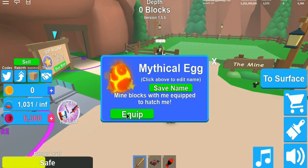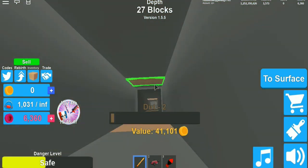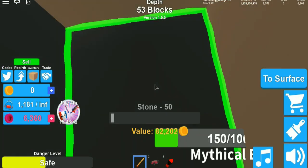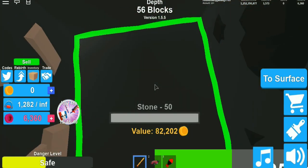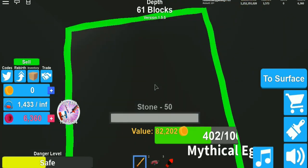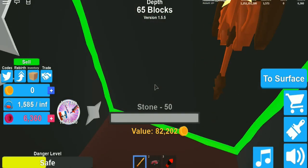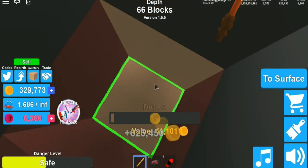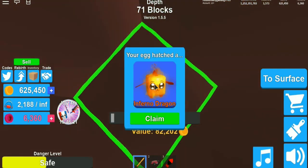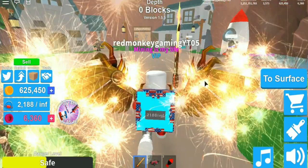We've got another mythical egg! Let's go down here. 400, 500 — got some quartz and a wooden chest. We got an inferno dragon, that's okay, but I want that new unicorn.